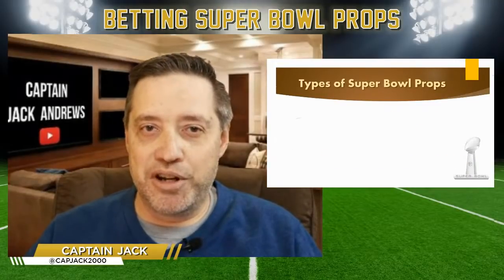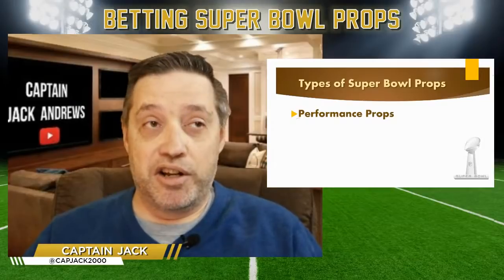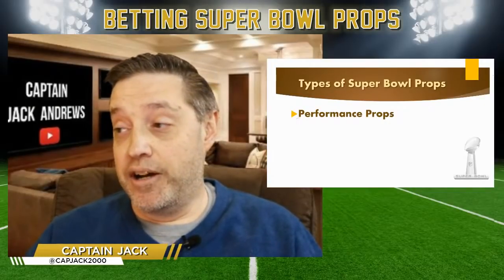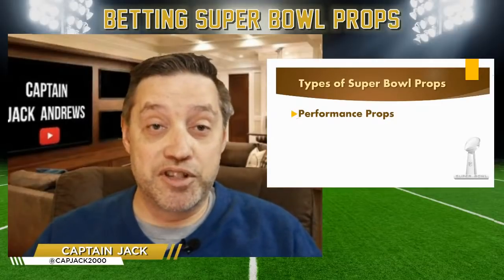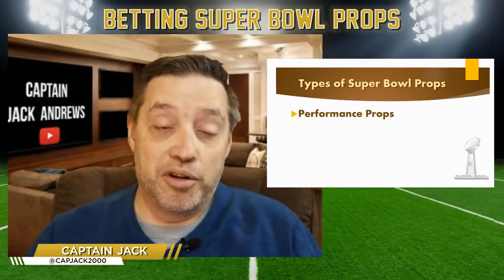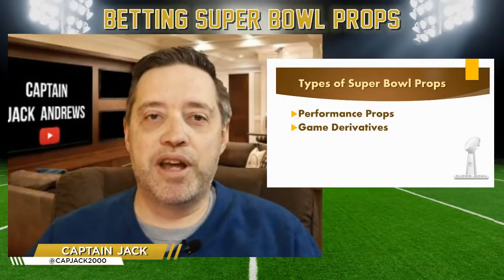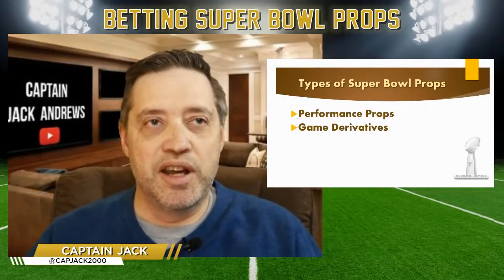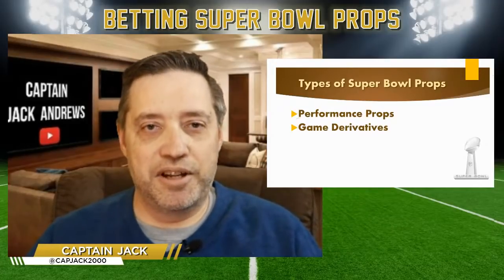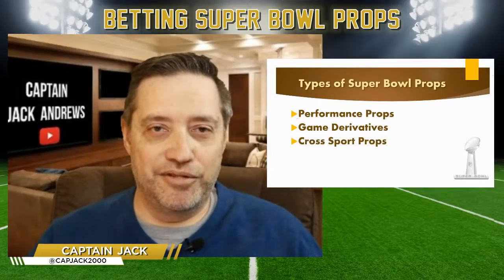The five prop types: first, performance props — player or team performance, like Patrick Mahomes over/under 350 passing yards or total field goals in the game. These are things done on the field based on how teams and players perform. Then we have game derivatives — props based on how the game is set up and events in the game, such as whether the kickoff will be a touchback.